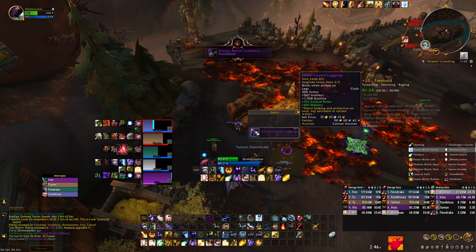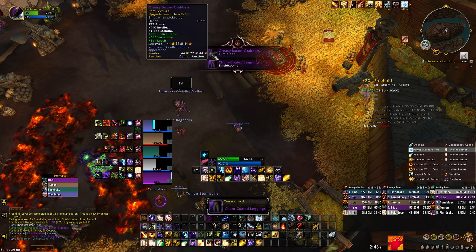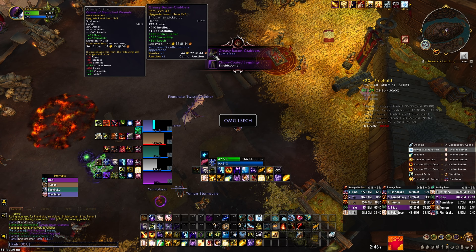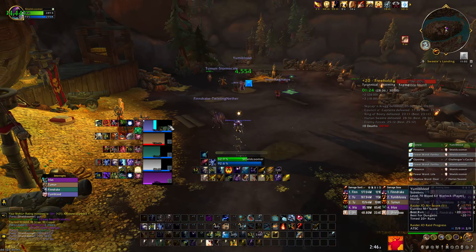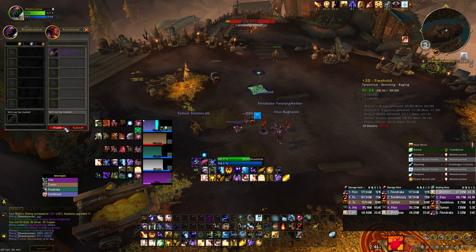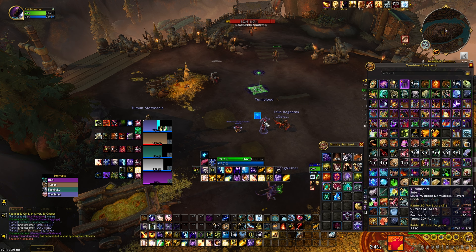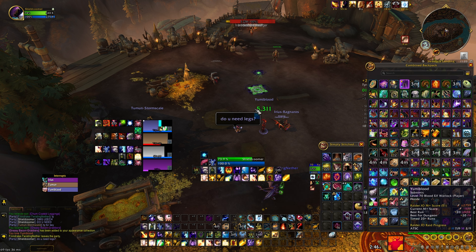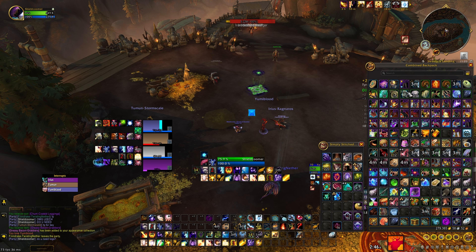Have Rapture and some Penances saved for the phase two burst. Make sure everybody is topped going into it. By the way, the new 4-set for Disc is amazing — it gives instant Radiances you can cast while moving, it feels really good. I can't wait to show you guys the new 4-set gameplay. I think one more video of the previous week's content, then new week videos will start with Fortified and the 4-set. Thank you for watching — like, comment, subscribe, and good luck in your keys!